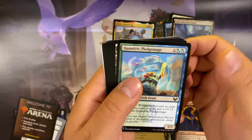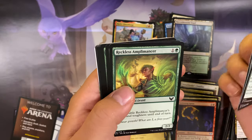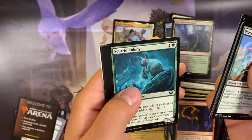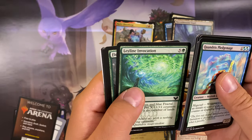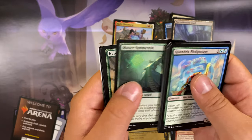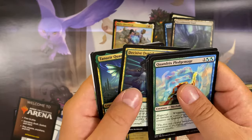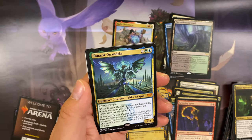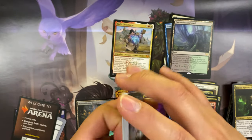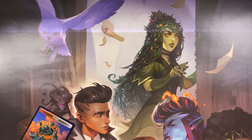Quandrix Pledge-Mage, Quandrix Campus, Fractal Summoning, Reckless Amplimancer, Square Up, Spirit Colony, Re-sculpt, Leyline Invocation, Field Trip, Master Symmetrist, Karok Wrangler, Decisive Denial, and Tanazir Quandrix. All right, that was the Quandrix school booster — let's move on to the next one.